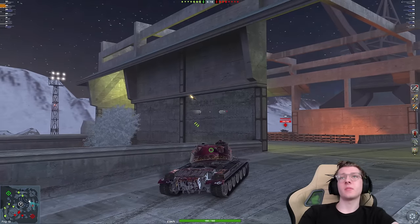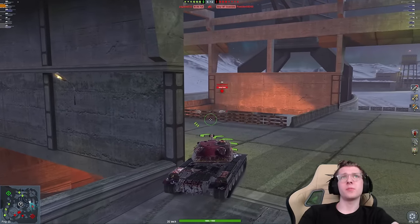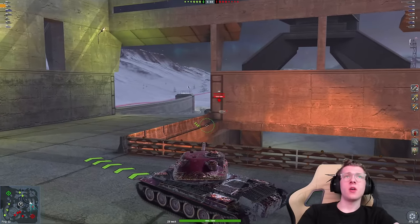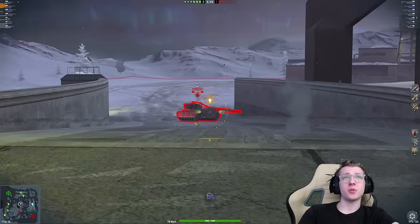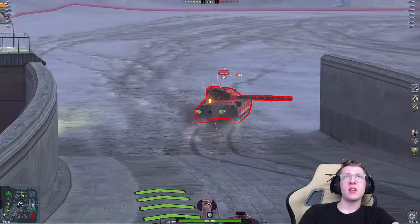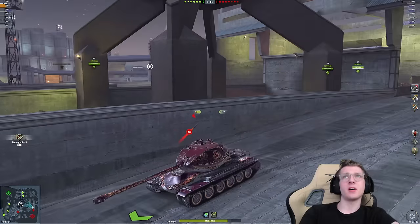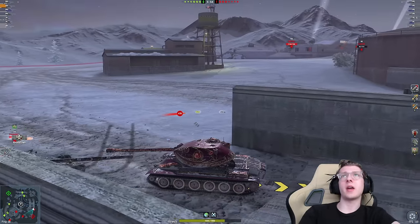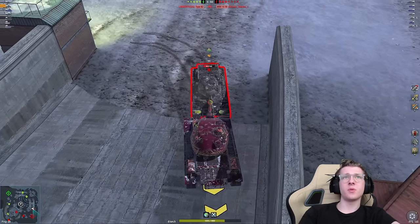We have the Charlemagne in front and I don't know what he's looking at, but I'm going to push up over here and clear the Charlemagne very, very quickly. One thing I can say is if I ever drive to the wrong side of the map, I'm going to make sure I'm at least making quick work of my opponents. They do have an ISU-152 off to the side, which is not exactly what I want.